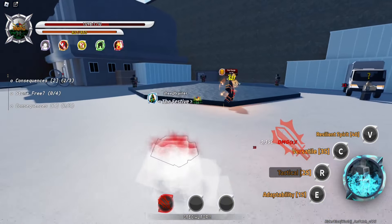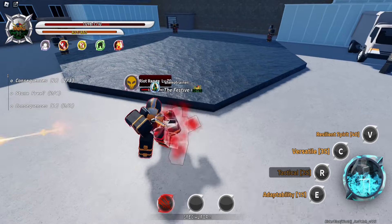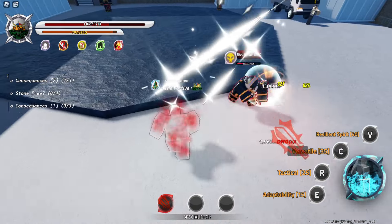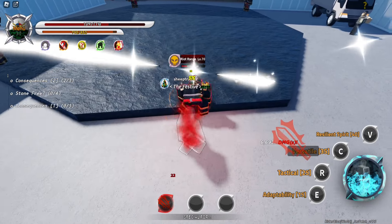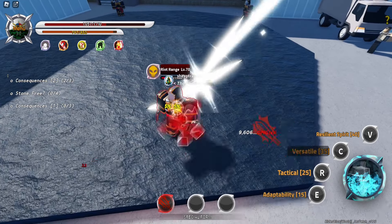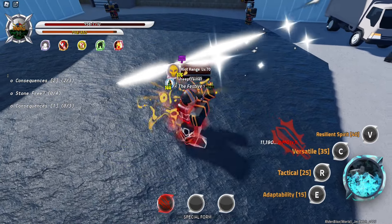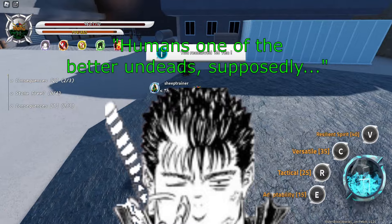I just start dodging — whoa, bro, I'm a boxer, I'm versatile! I get super armor when I move around really quickly. I've just got all types of different buffs as a Human. Human's one of the better undeads supposedly.